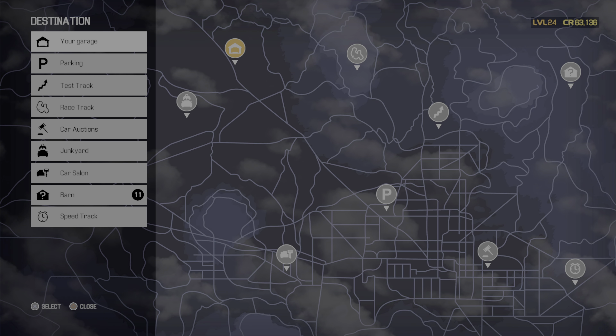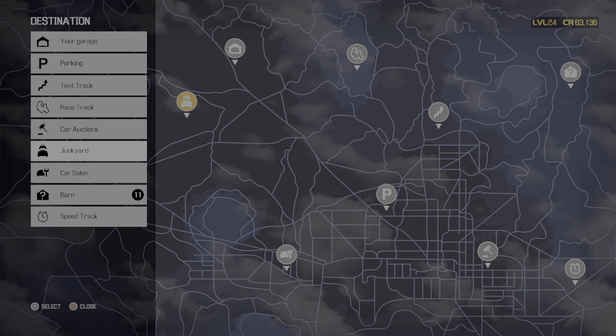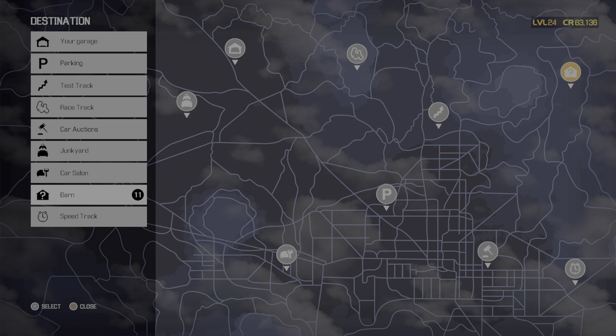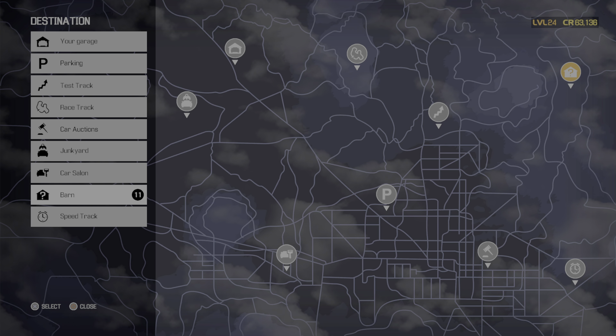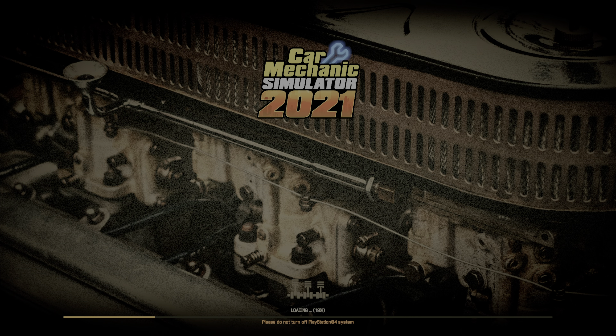I'll change the title of this one later — I always put 'continuing story mode cars' but I'll put 'first barn find' or 'first auction.' Let's go to the map. That's our garage, car auction, junkyard — the barn. We've got 11 barns we can check out, so we'll check out a barn. It still says PlayStation 4 at the bottom even though we're on PS5, because I don't think they have a PS5 version update yet.